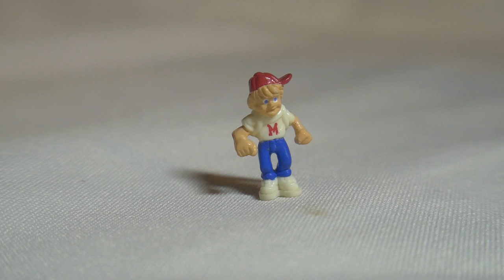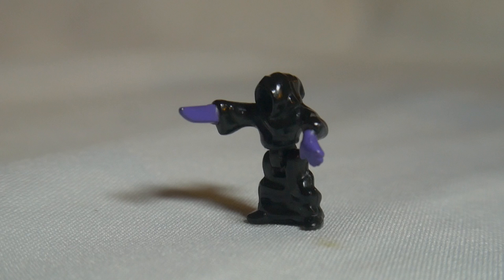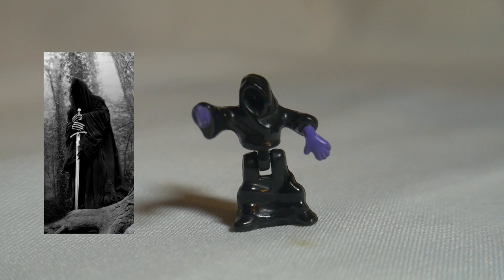As for your three characters, you have Max, this time with a backpack. We have our villain, Raven Dark, the sorcerer. His design is simple — he wears a black cloak and wields a sword, very similar to those hooded goons of Lord of the Rings.